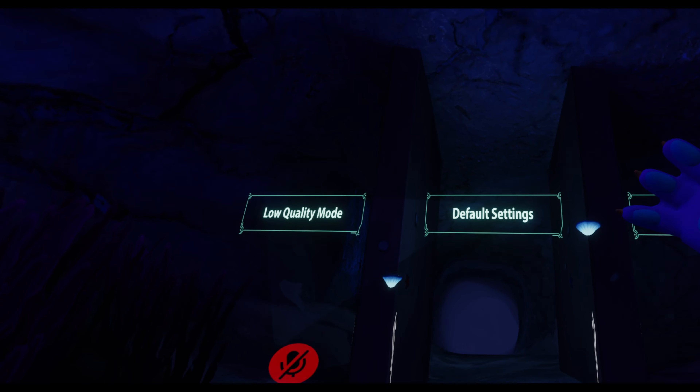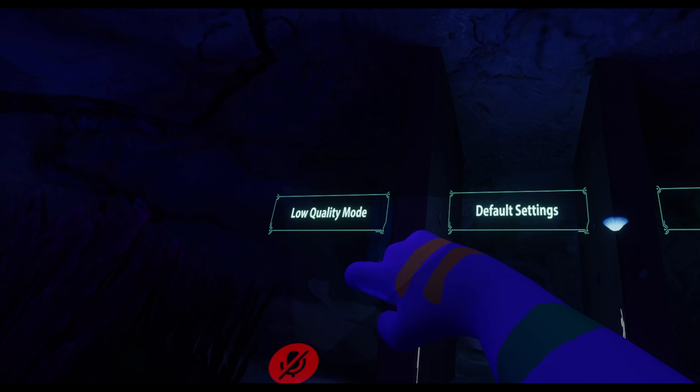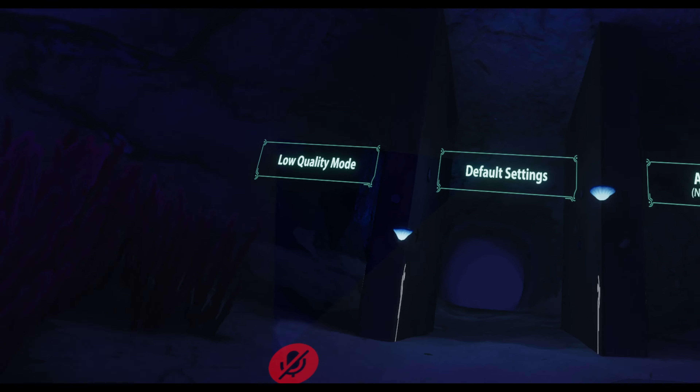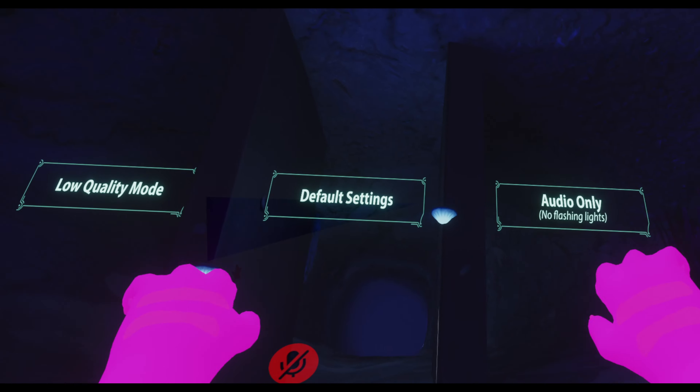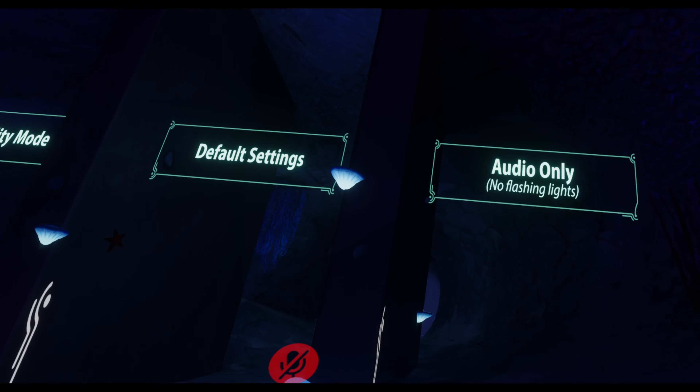So like last time, you have three different settings: you've got your low quality, which decreases quality of things; default settings, which is as default as it gets; and then audio only, which takes away all flashing lights for anybody that's prone to seizures. Let's go to default settings.